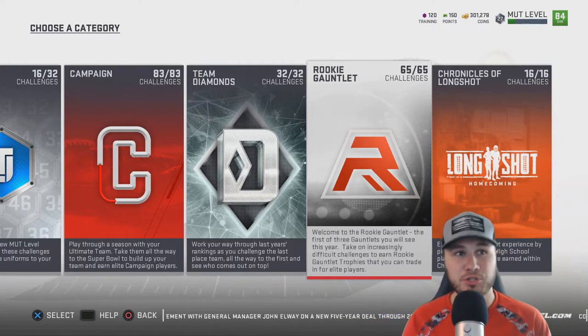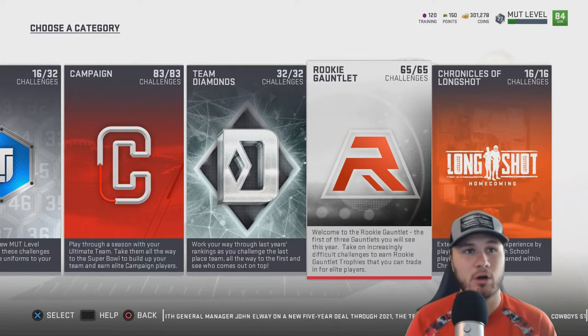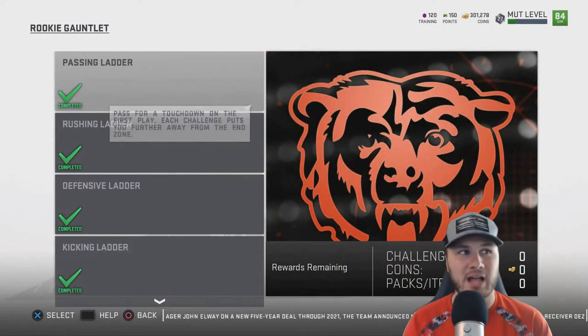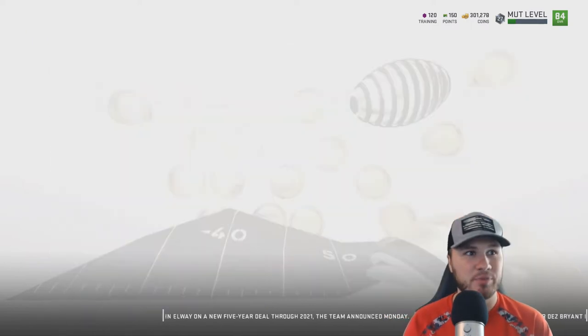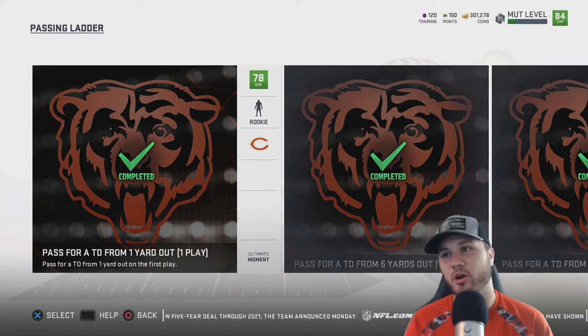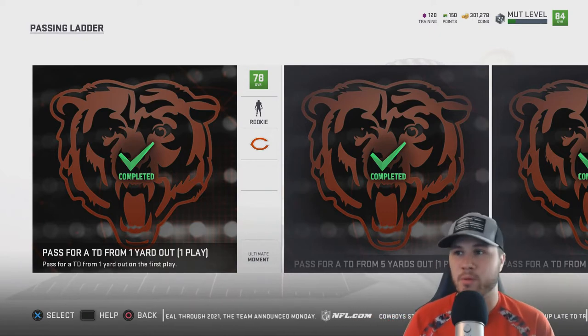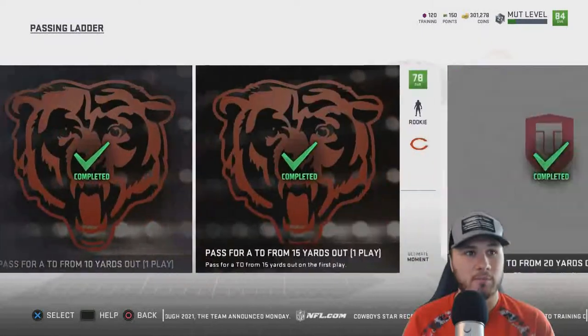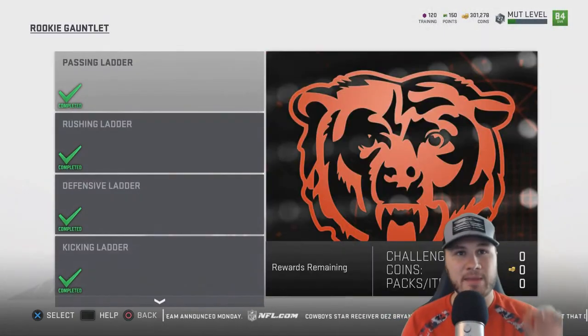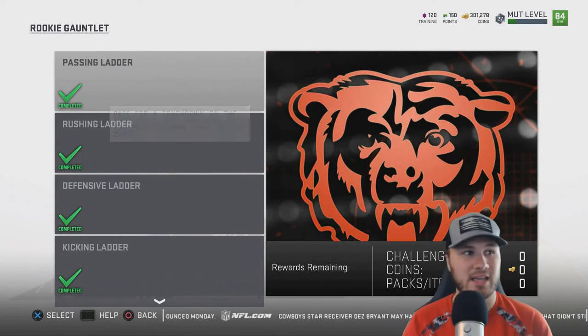Once you get to level 20, you will unlock the Rookie Gauntlet, and there will be 65 solos. I know that sounds like a lot, but a lot of these are really easy. For example, one says 'pass for a TD from one yard out' — you get into the game, throw one pass, and the mission's done. More times than not they're quick, easy, one-play missions.